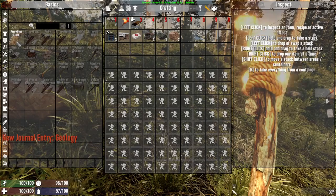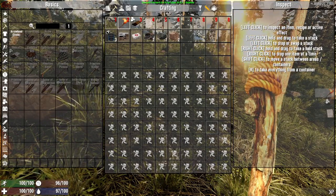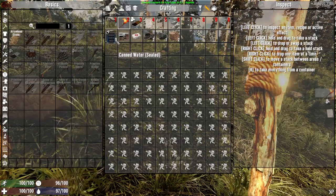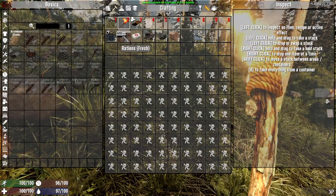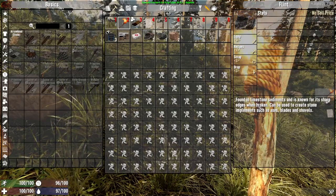Lots of changes here as well. Looks like we have our backpack, of course, which is super big. It's nice. We have some food already — rations, health, first aid, a flint.